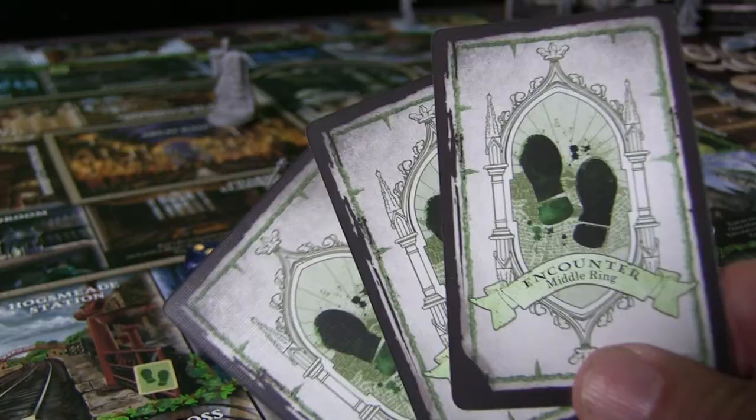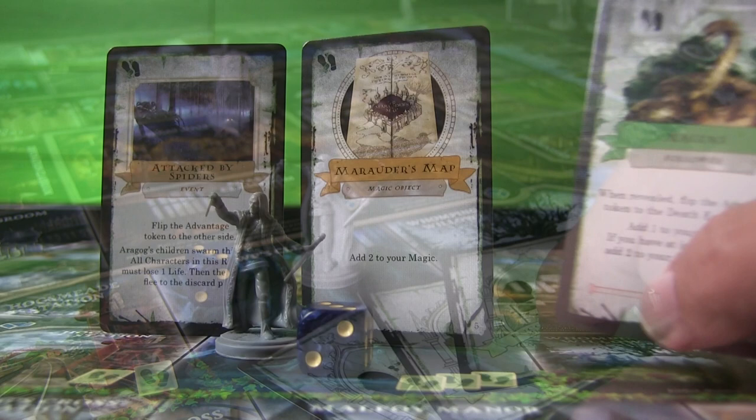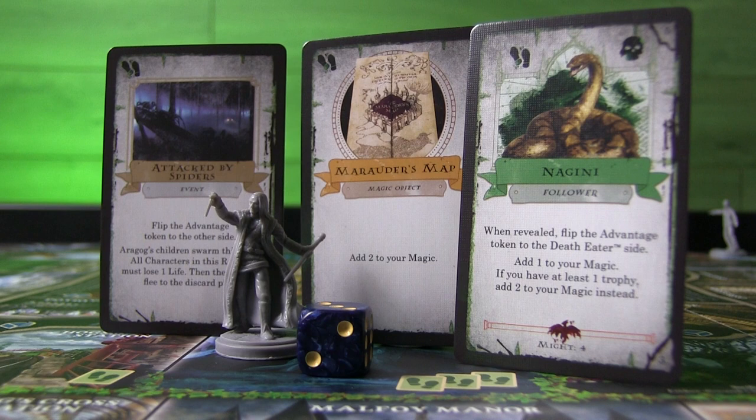Lots of different things can happen at a location — there are icons and text on the locations. You can be drawing cards like encounter cards or spell cards, or you might roll dice. You may battle with enemies of opposite alignments, of course. Some enemies might be neutral, but you'll still have to deal with them.